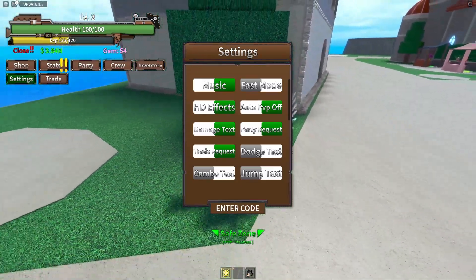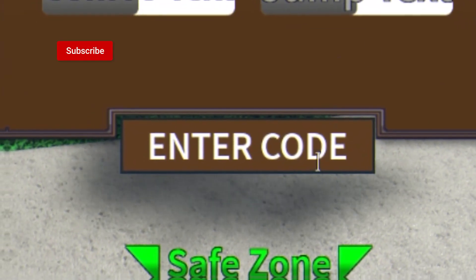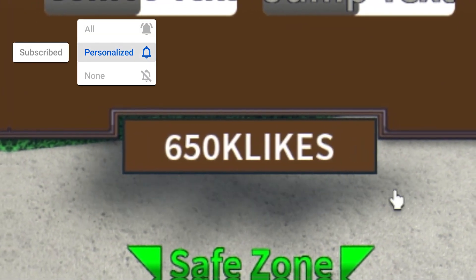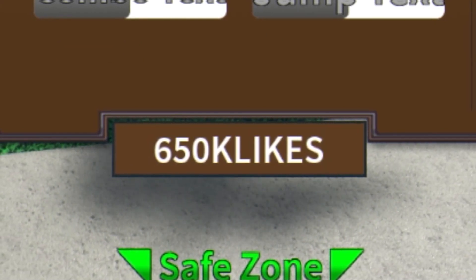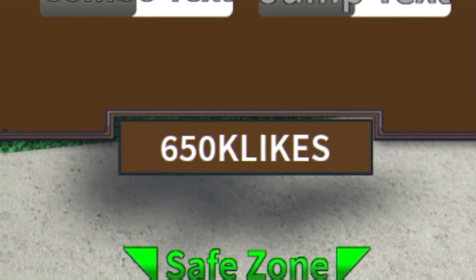The first code today is going to be '650k likes' — this is the new one that just came out for this update. Redeem that one for a stat reset.